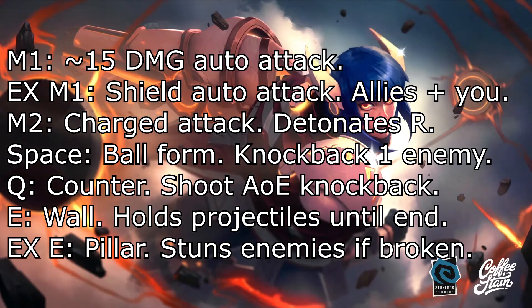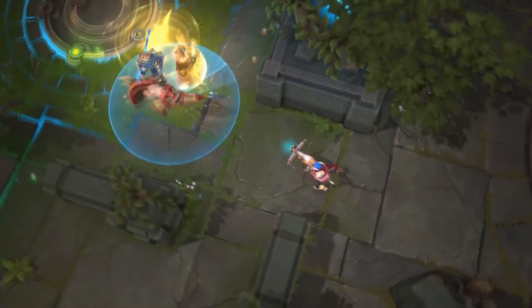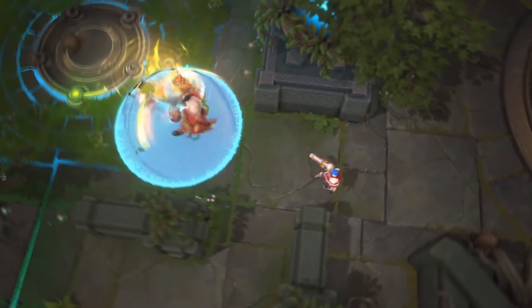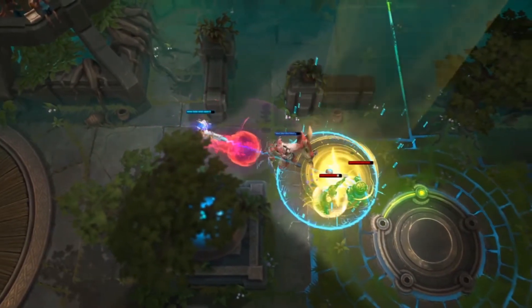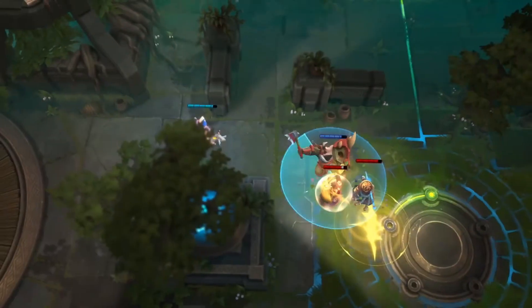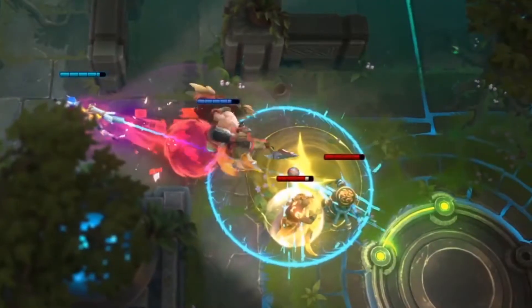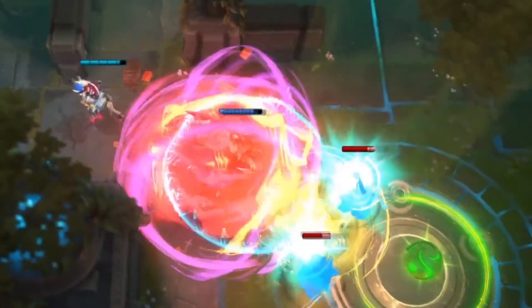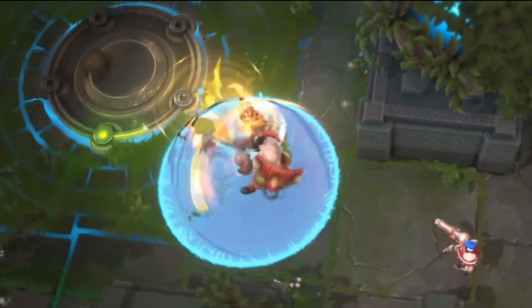Next is the Ex E — it's a pillar that catches enemies in it. This is something she had in BLC, but it's especially core to her kit. A pillar comes out of the ground with a small AOE; any enemies caught get chained to it, and if they walk outside it they get stunned. What's really interesting is that most of her abilities have knockbacks, so you can combo a lot of her abilities with that chain and get free stuns off it. It's great synergy within her kit — I'm really excited to play that.